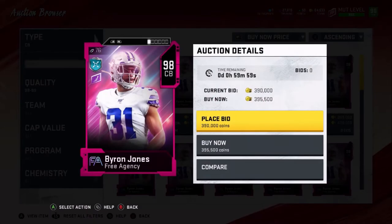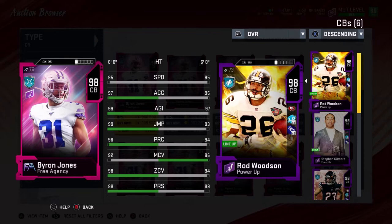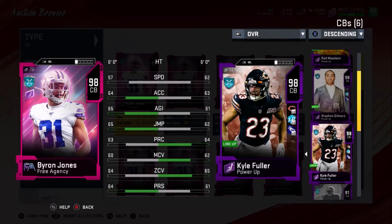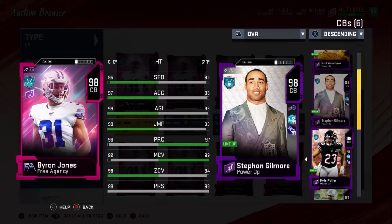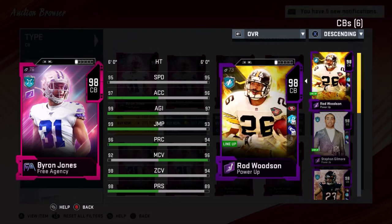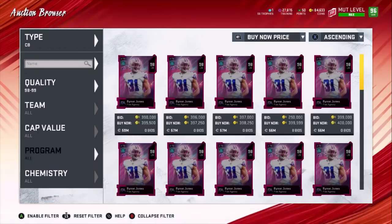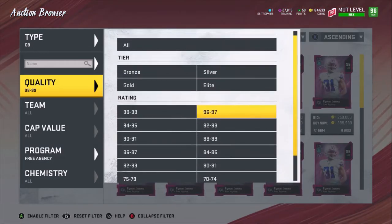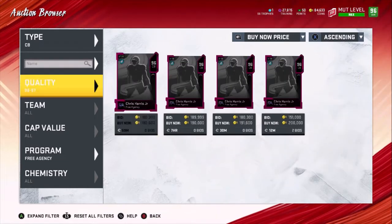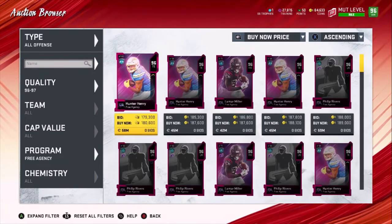And then we have right here Byron Jones, 98, at 390. Looks like a beast. I got Rod Woodson — it doesn't show what they have on him right now with the chems and everything. I got Max Shaker and Max Lockdown. He's looking pretty solid. I love my corners. I don't know who I'm going to put at 4th. I'm kind of salty. Let me show you guys these 96s, because they had potential. They had good potential and then they just said, nah, we're good. We don't want that potential anymore.